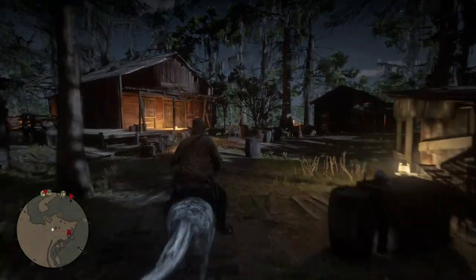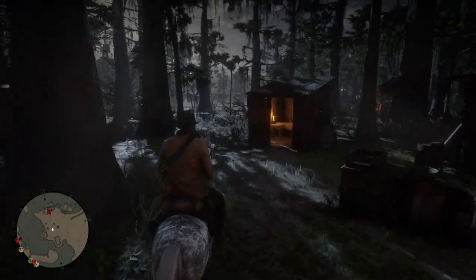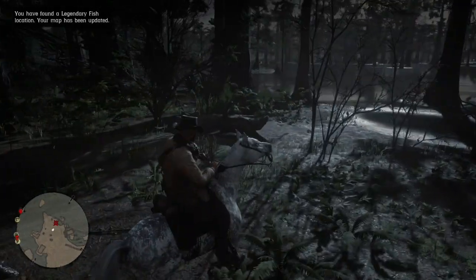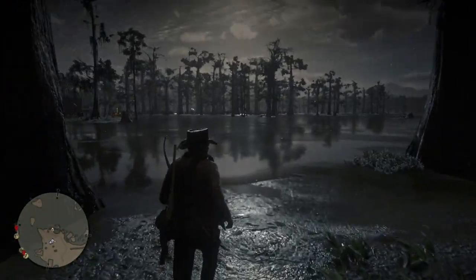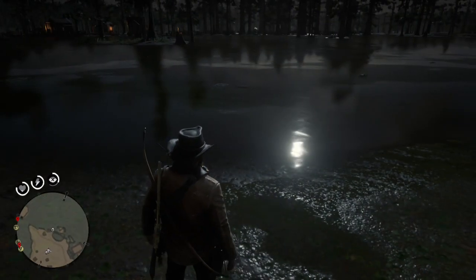Don't pull up to this place at nighttime. As you can see on screen, this location here is going to put you in the spot of a little camp. What you're going to want to do is park your horse and head to the outside spot over here. Once you get over to this area, you're going to get the indication that you found a legendary fish — and this is where you're going to find the legendary long-nosed gar.